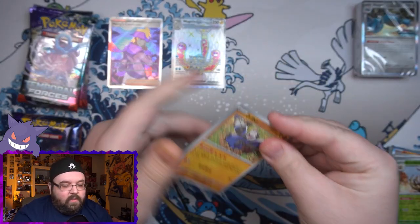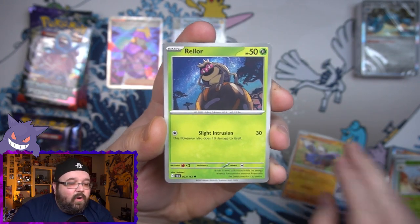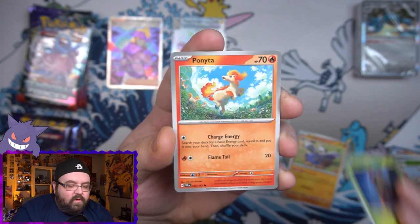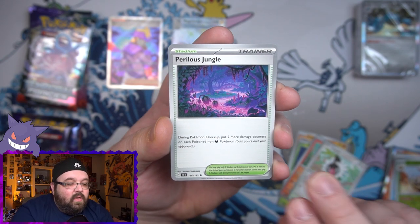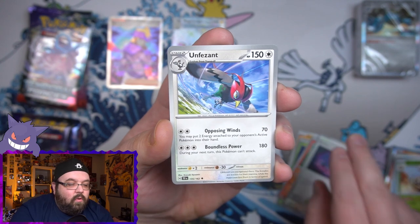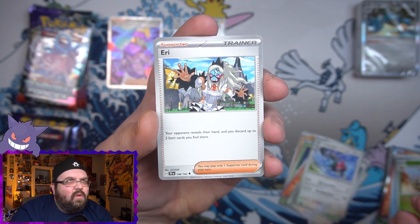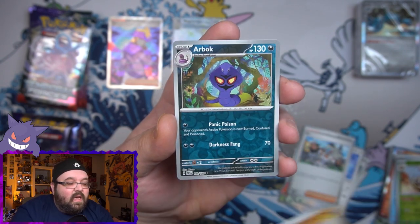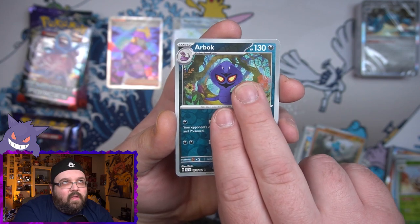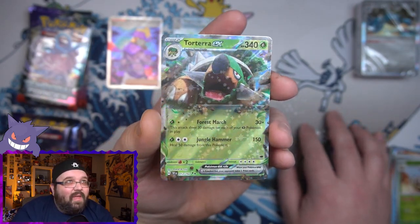First pack from the second box: we've got a Drilbur, a Ralts, a Ponyta, a Chatot, a Perilous Jungle, an Unfezant, and an Eerie — we pulled the normal full art of her in the Japanese set. We got a Metagross, an Arbok reverse, and on the end we've got our first EX: Torterra EX. Not a bad one — another good hit, absolutely terrific luck with these packs!